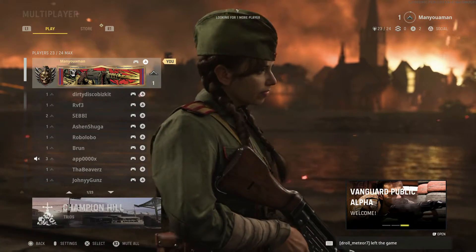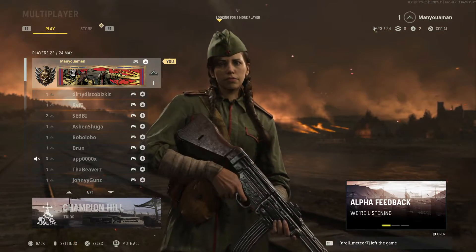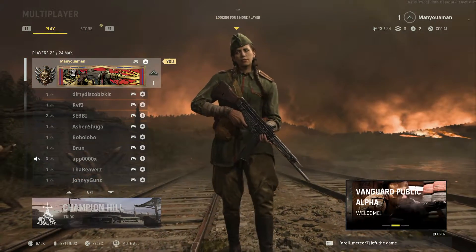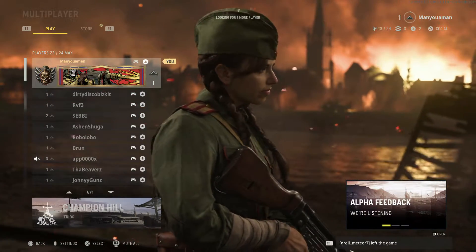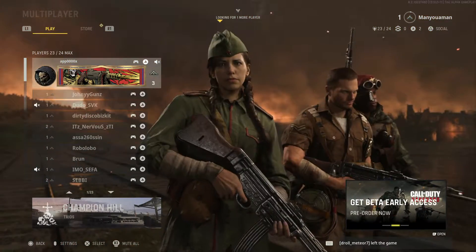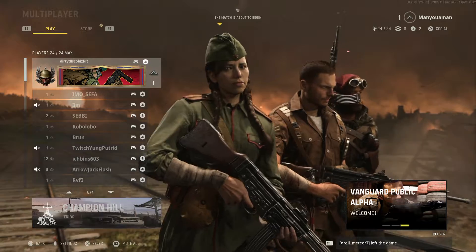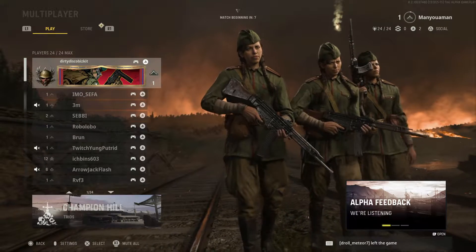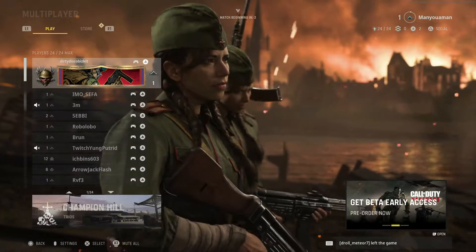I'm playing this on the PlayStation 5 at the moment in 120 FPS in 1080p, because the PlayStation 5 does not support 1440p unfortunately on my monitor. That being said, Champion Hill — you can play this in duo or trios, which the devs recently added. This trio mode is what I'm currently showcasing. The movement and gunplay is very close to Modern Warfare 2019. This game is good — that's my initial thought.